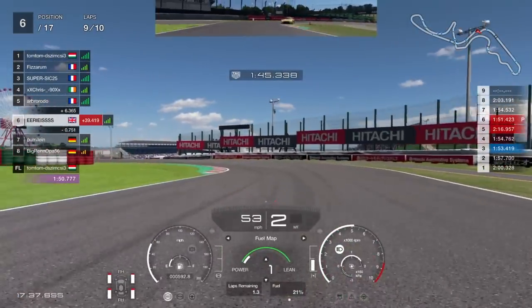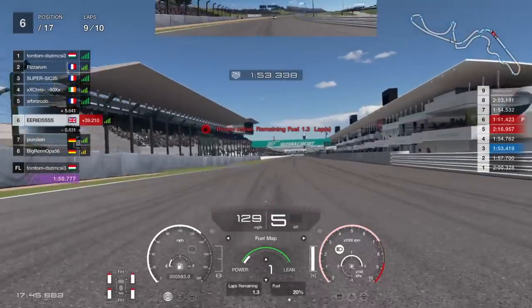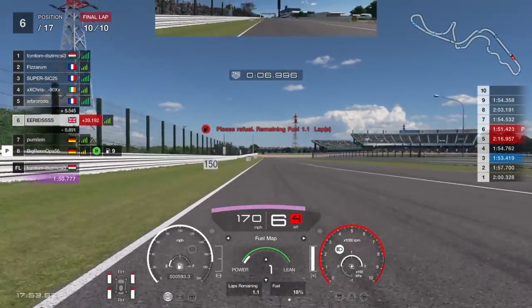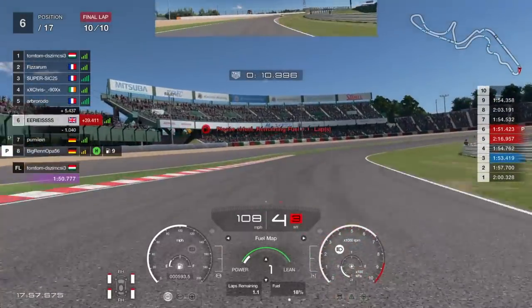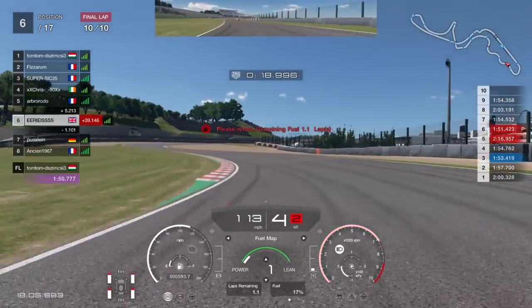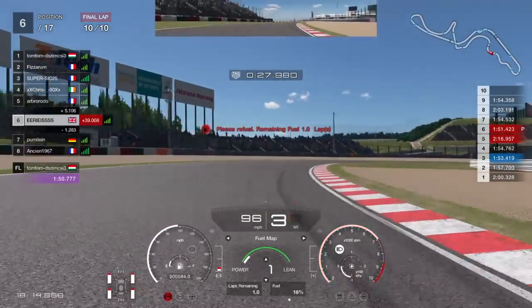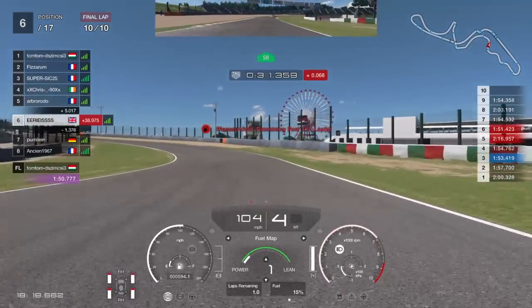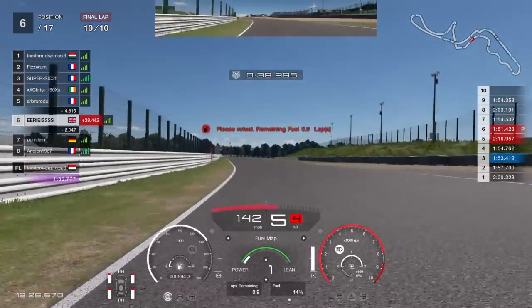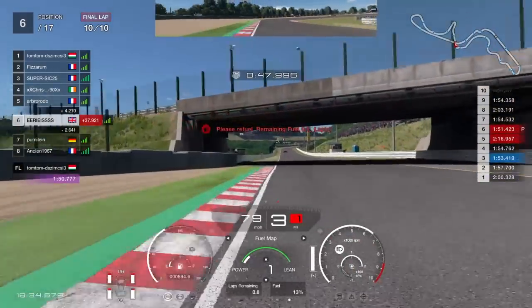Coming into the final lap, the key is to keep this guy behind us. Down to the first curve — run it out, be extra conservative, do not go anywhere near that turf. Up to turn three, the first part of the S's — left then right, down to third, keep it tight to open up the next one. Don't run wide onto the Dunlop Curve or you'll be in the gravel. Down to the Degners — turns eight and nine. We chuck it in a little more conservatively than normal, being extra careful coming out of the second one as we get on the power.